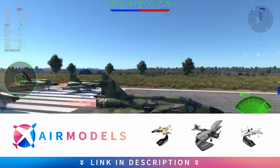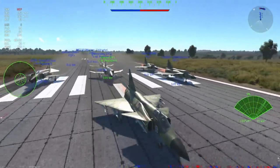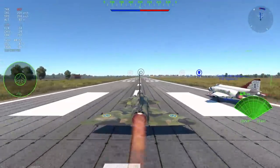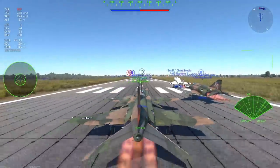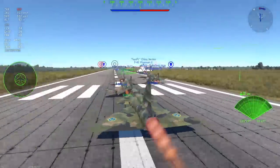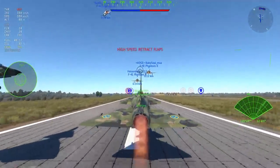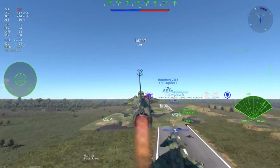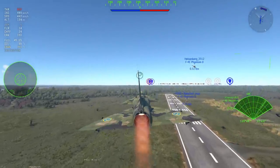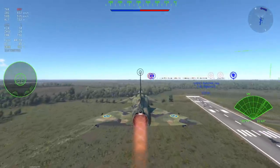It's got canards — and if it has canards it's got to be good, right? It's got a delta wing, a nice cannon, six missiles, and two of those can be sky flashes. So who's really complaining? Well, just the enemies I suppose. This plane is really damn good and is actually one of my new favorites for the patch. I've done really well so far in the Viggen and I hope to play it a little bit more to figure out the ins and outs.